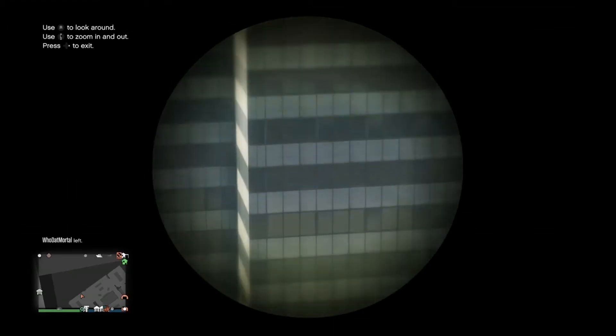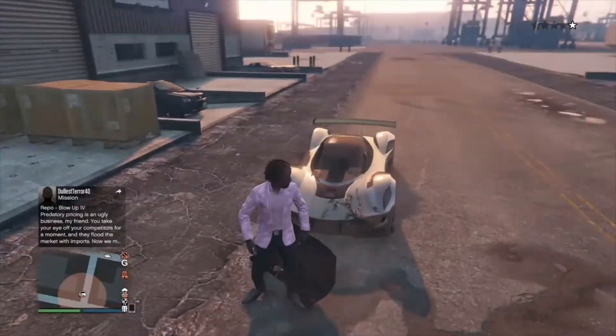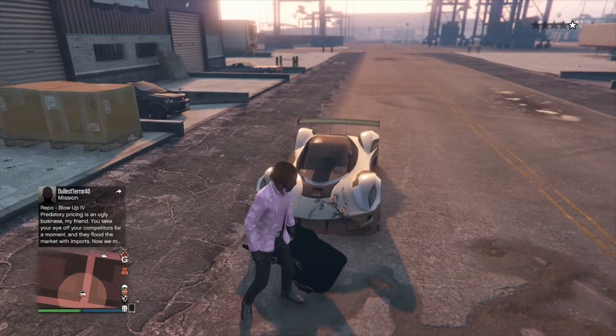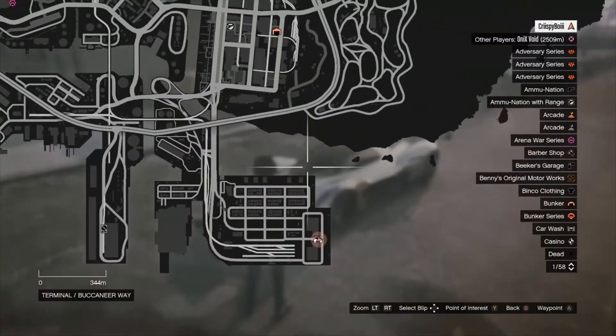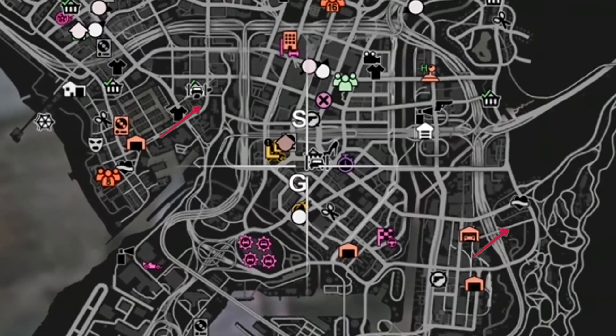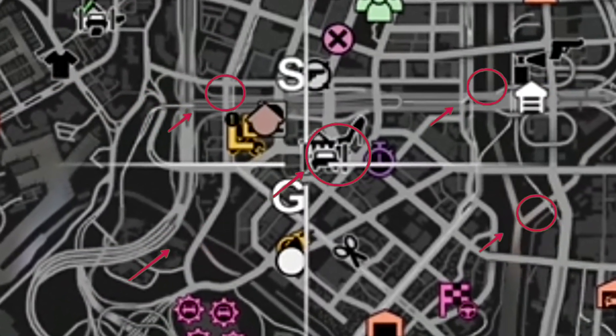The next part is going to involve you needing a golden car. Now that you've got your golden car, I'm going to mark on the map the point that you need to go to. You're going to need to head over to the car washes — I know they're useless, but for this glitch they're so important. I'll mark it right now.